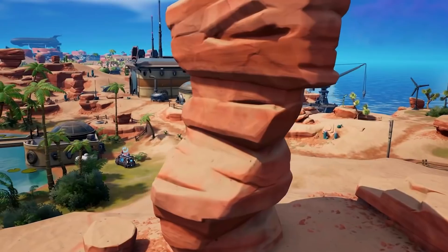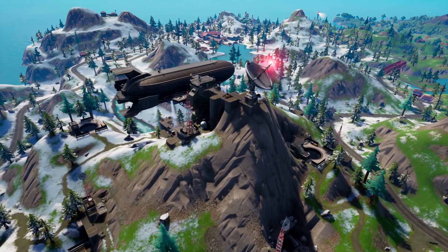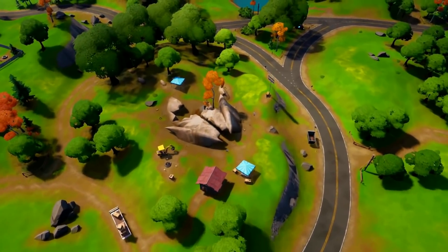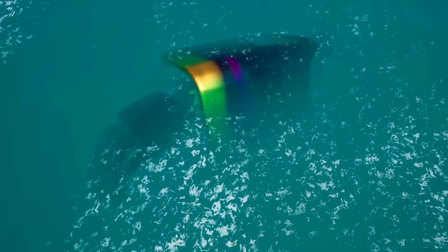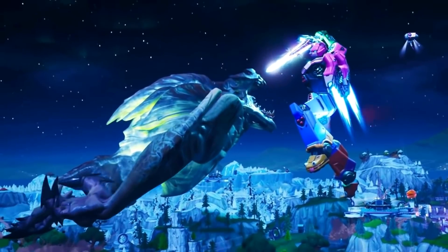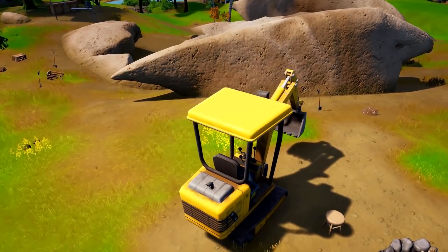The first secret is huge to the storyline, and that's the monster inside Command Cavern. Last season, there was a ton of hints and speculation that the monster would be making its way back onto the Fortnite island, and for the live event that never ended up happening. Clues such as voice notes of the monster had been found in the game files, and even a brand new location called Catter's Cave, but it never ended up coming.